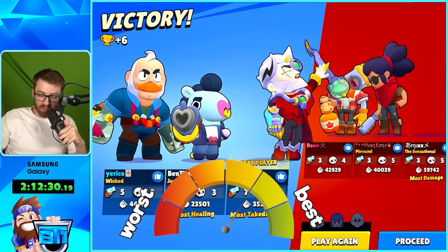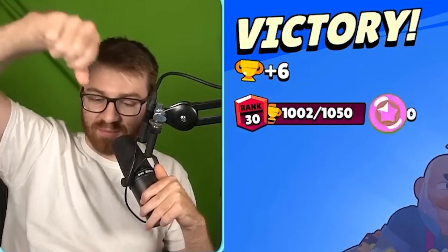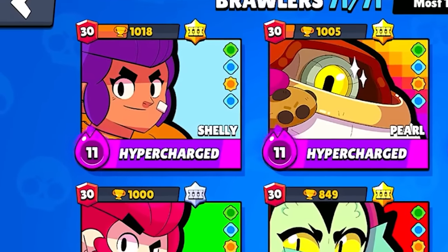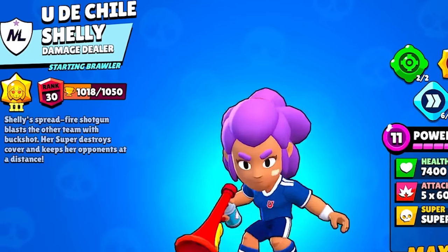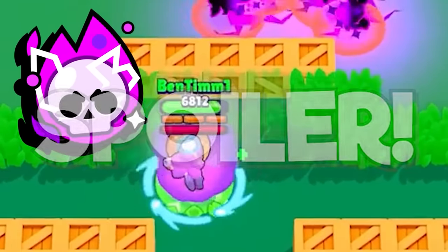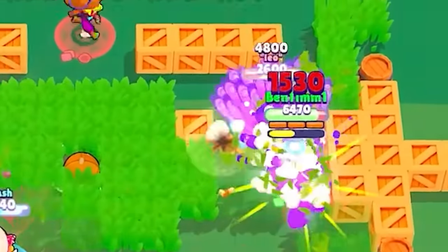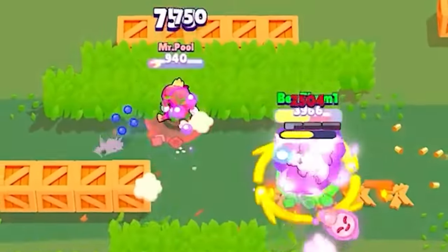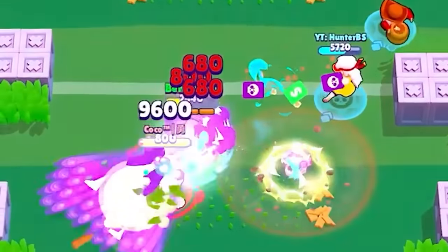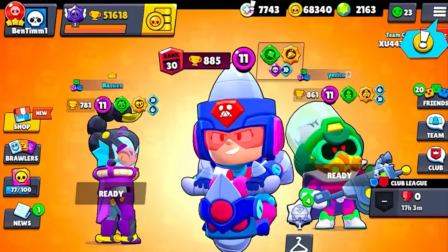Bull's hypercharge does help him a lot, but it isn't the best hypercharger in my opinion — we'll talk about rankings at the end. One thousand Bull, let's go! Now, about Shelly — we already had her over 1K trophies from when we mastered her. Spoiler alert: her hypercharge is probably the best. The speed helps Shelly so much, the DPS helps, and everything in her kit makes her a monster with the hypercharge. Definitely get Shelly's hypercharge if you love her.